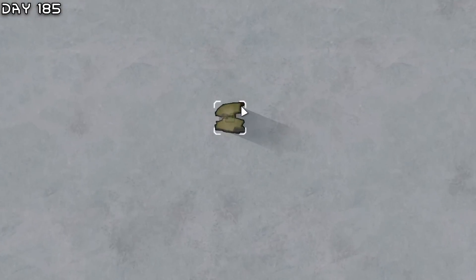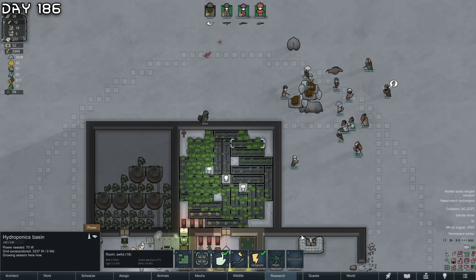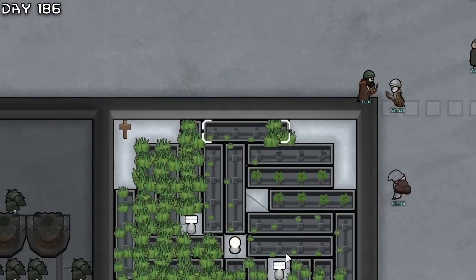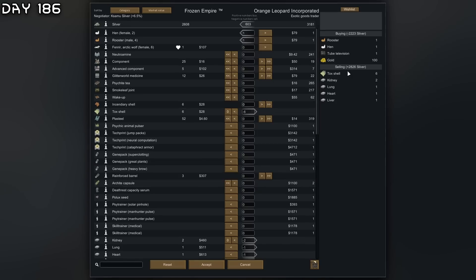A warm merchant - and without the snow you can see where all the meteorites have landed on the map. We also have a ship chunk. Aurora also has enough planting skill for heal root - let's go! A lot of that for organ harvesting.